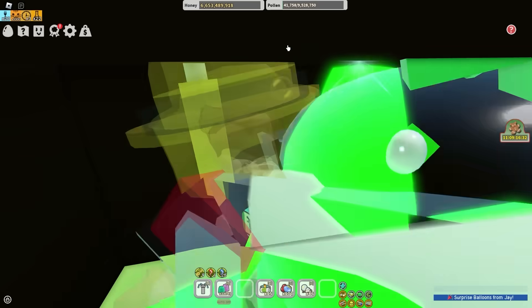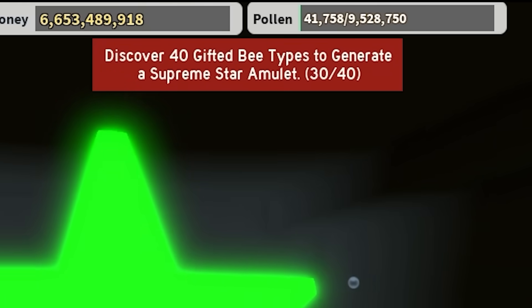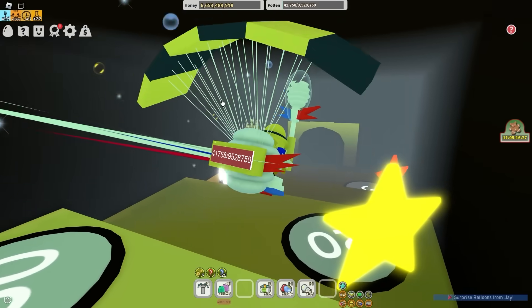Let's see how many more bee types for the diamond star amulet. Oh, and I can actually craft it - so straight up, my first diamond star amulet. Let's go ahead and craft. Instant corrosion - this thing is actually kind of good, though. And now I only need 10 more gifted bee types to get myself the supreme star amulet. This is gonna be insane.